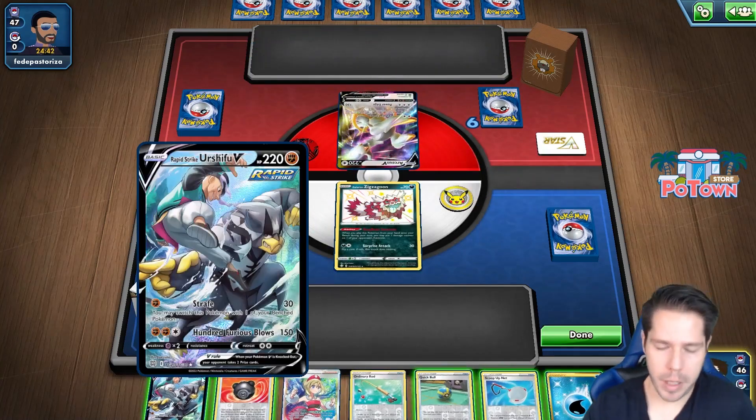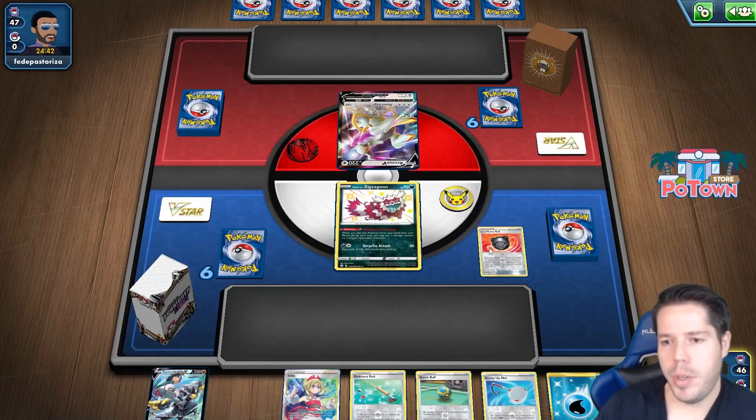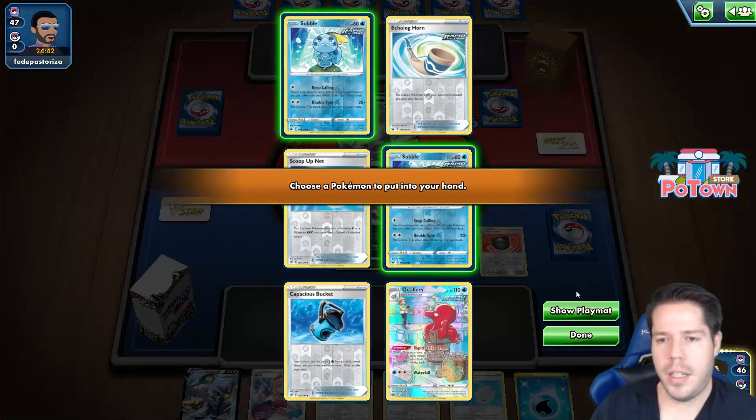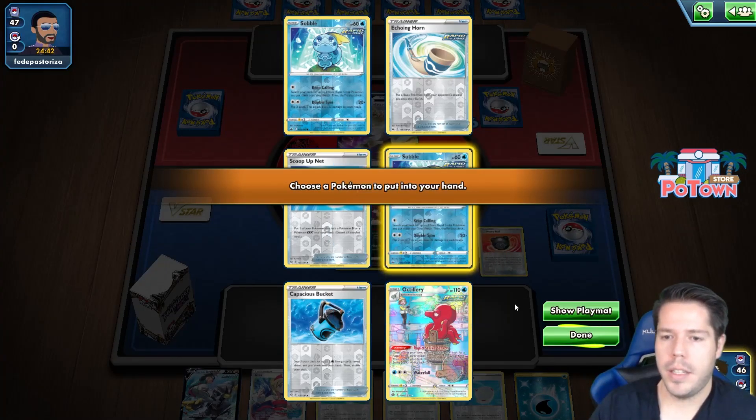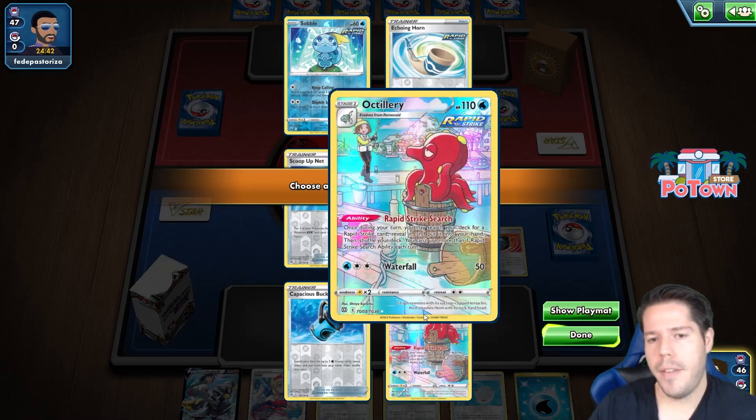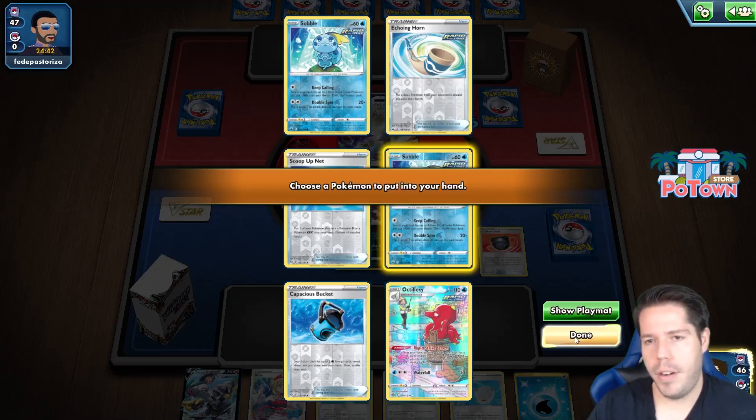Depending on what you're up against, you might not even want to Bench the Urshifu at all. This Heavy Ball is also pretty nice just to price-check a little more easily. I did prize the Octillery though, so getting this Sobble out is very nice, but having the Octillery priced is very unfortunate.